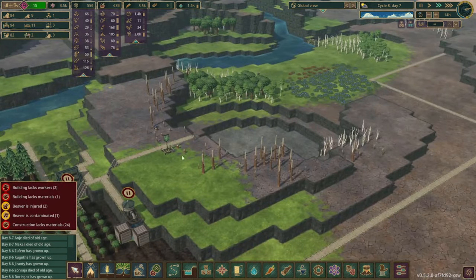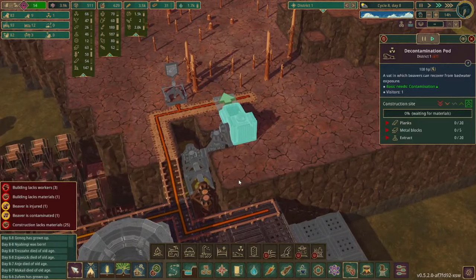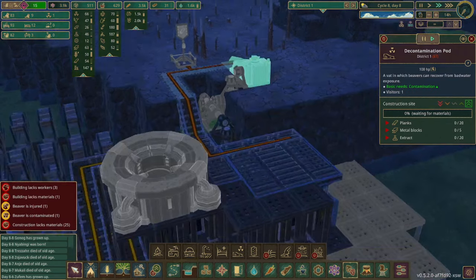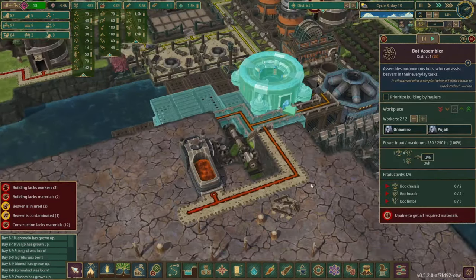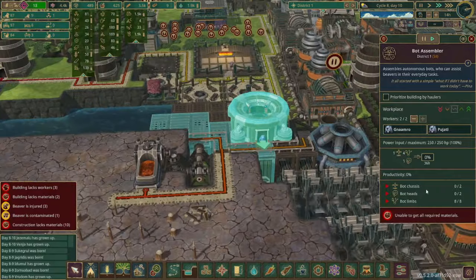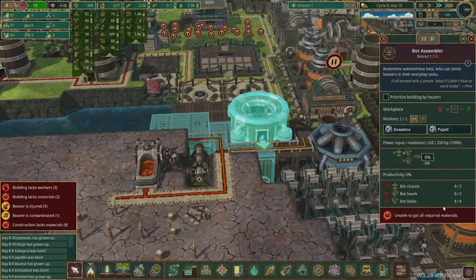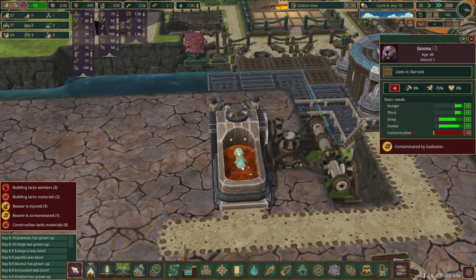I have some more trees getting planted over here as well as a lumberjack flag up here to get some of this dead wood. We are finally getting ready to make a decontamination pod — we still have an infected beaver. I've seen online that decontamination pods don't actually work very quickly but I haven't used one yet so we're gonna see how it goes. We got the bot assembler and now they're just waiting on bot chassis and bot heads in order to start making the golems. And we have this decontamination pod which is cleaning this sick beaver.